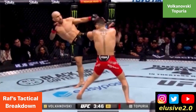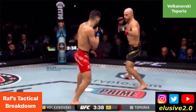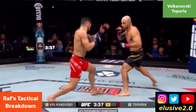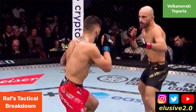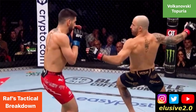Volkanovski is also switching stances when circling — you can see here from orthodox to southpaw. He momentarily has to square himself to open up the surface area of his body to try and land a high kick, but he's unsuccessful as Topuria blocks the shot with his guard. The reason Volkanovski's switching stances is to give Topuria different looks and ultimately disrupt his rhythm to offset his striking.